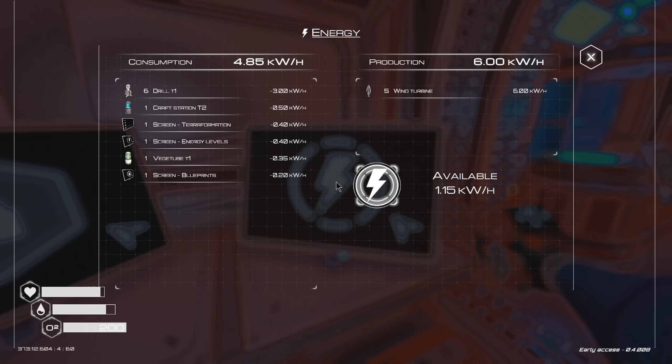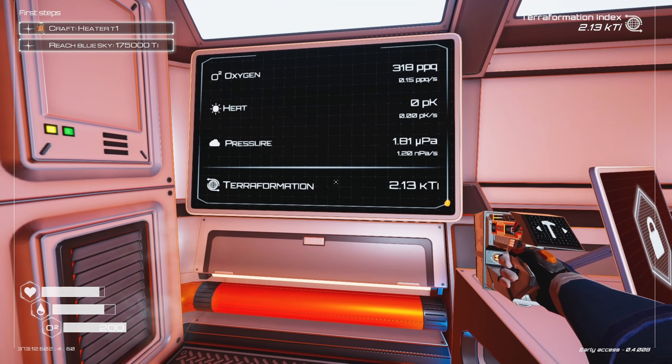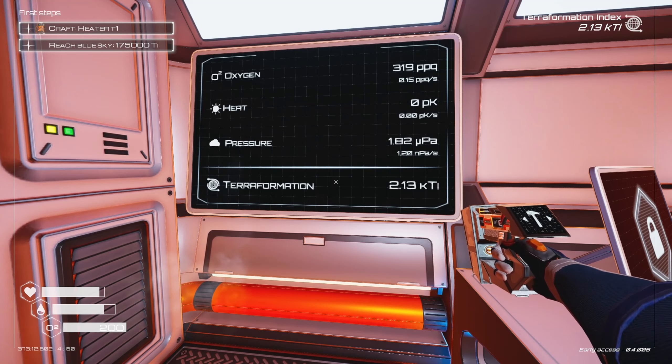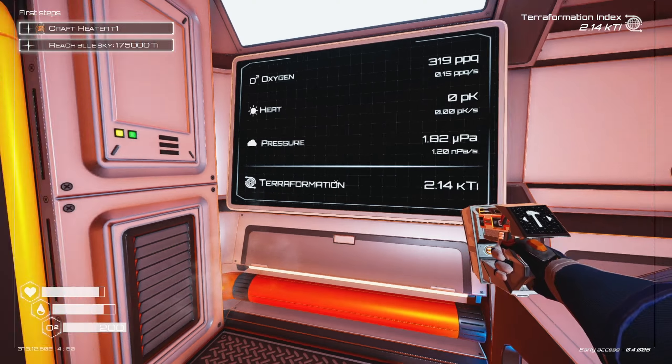We built two of these pressure releasers, and I built four more because I need to get the process going. I also made some more wind turbines here to generate power, because if we have more consumption than power, everything shuts down. Fortunately, the game gives us an energy screen. I'm producing six kilowatts per hour, and our big power consumer is the drills.